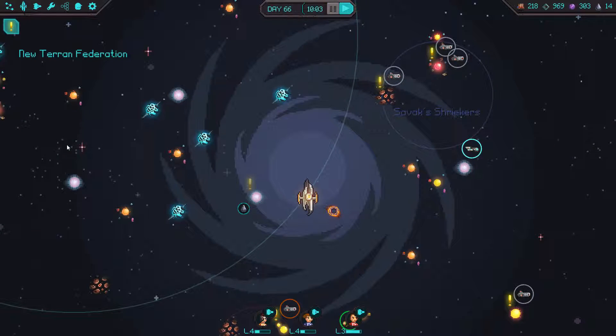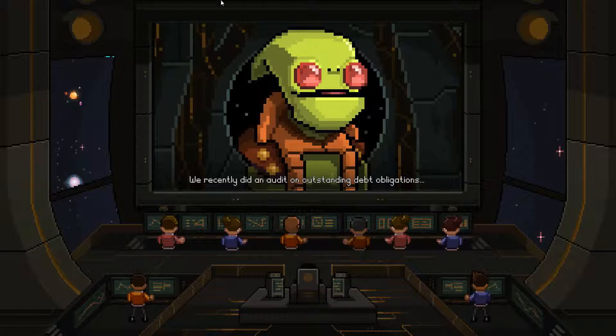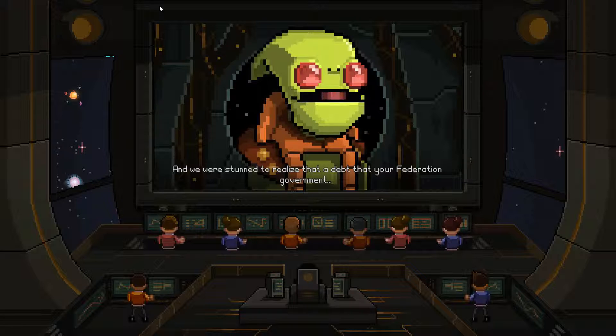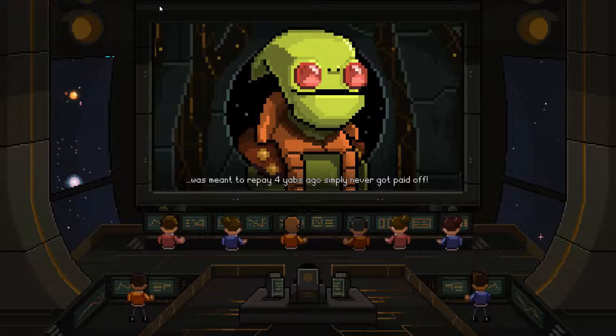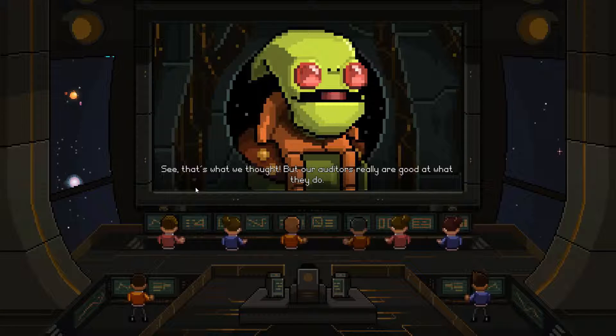See what happens if we send our fleet over here — absolutely nothing. What is this BS? A Yabbling fleet has entered our facility, they're hailing us now. Good to see you again, human remnant leader. I have some bad news for you — we recently did an audit on outstanding debt obligations. Did we not pay our mortgage a couple of years ago? We were stunned to realize that a debt your Federation government was meant to repay four yabs ago simply never got paid off. Yabs ago — is that an actual time increment, or is this guy making this BS up?